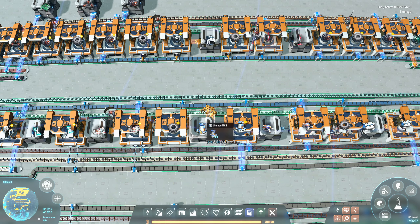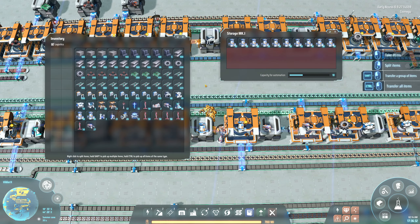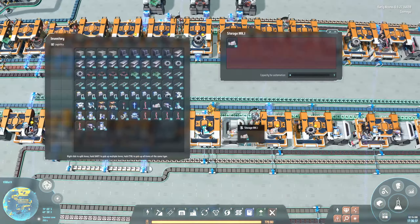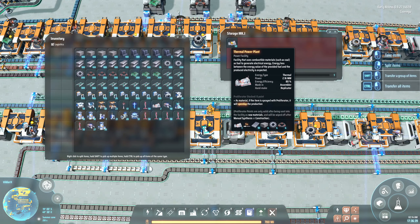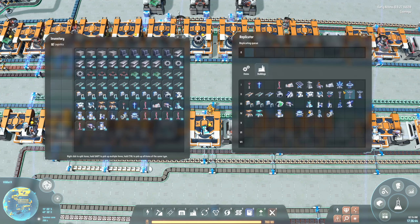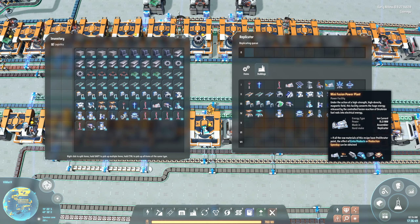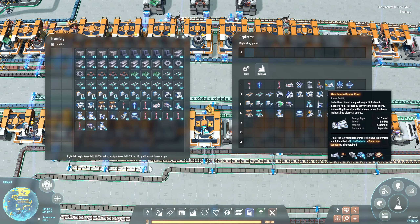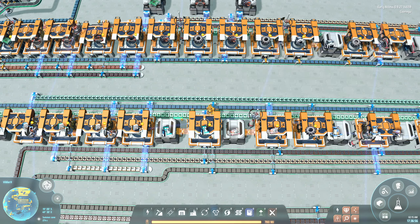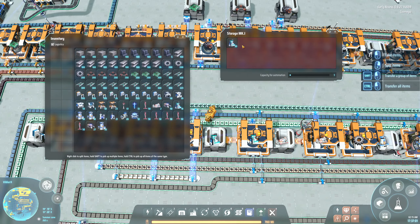I went to sleep and some stupid stuff happened - I forgot the PC was on, and then I figured out the titanium ore depleted because I don't have a way to transport it from another planet yet. When I woke up I was like god damn it. Let me take a bunch of these. I went into the tech tree and researched a lot of stuff - now I have a mini fusion power plant.